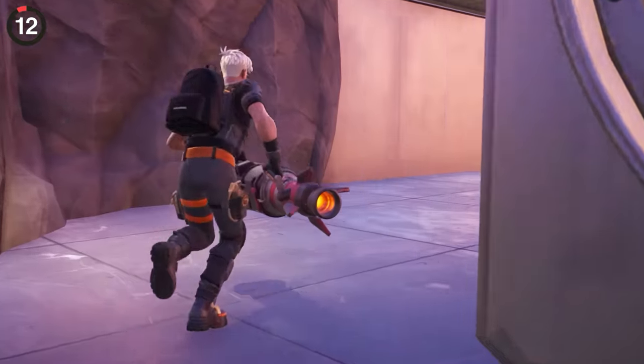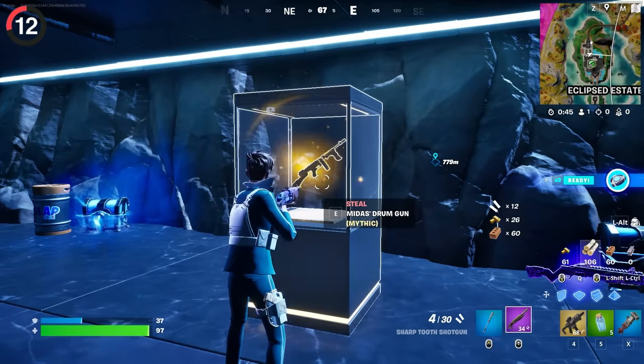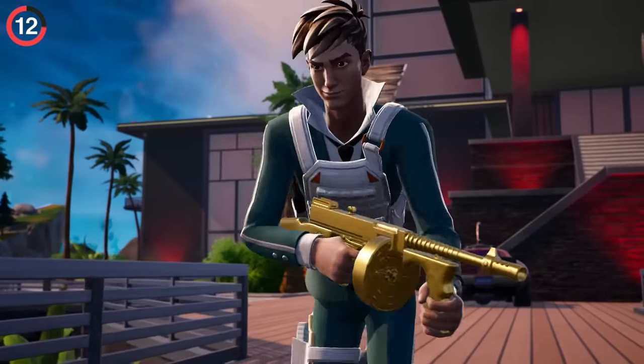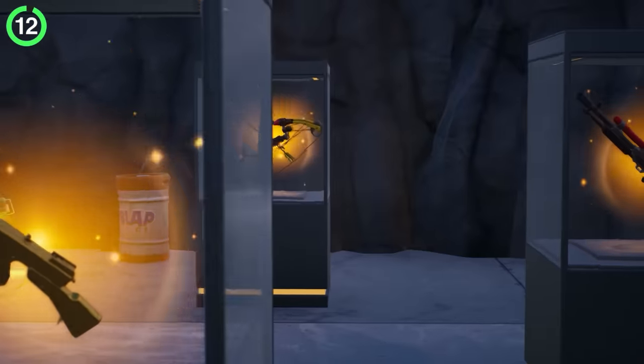I don't know what's going on with the vault's mythics — one of them is totally broken. I don't mean overpowered or glitchy; I'm talking about Midas' drum gun. At least that's what it's called in the case, until you pick it up and discover Jules' drum gun in your inventory instead. Don't worry, you haven't been scammed or anything — it's still Midas' weapon with Jules' name. It's super confusing and no one knows how this happened.